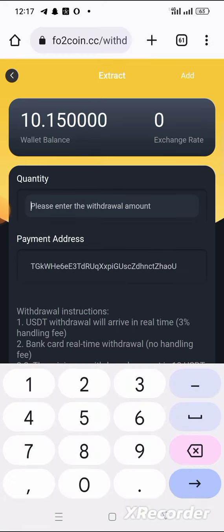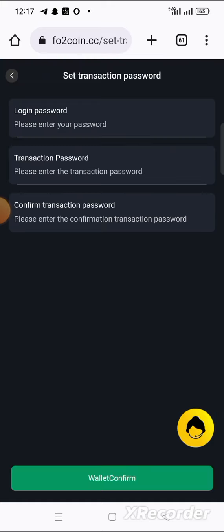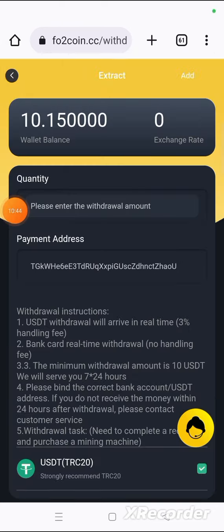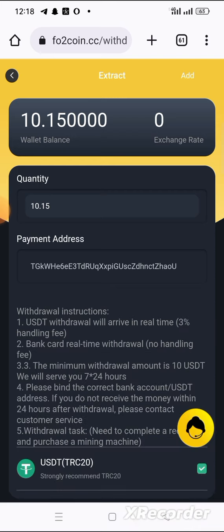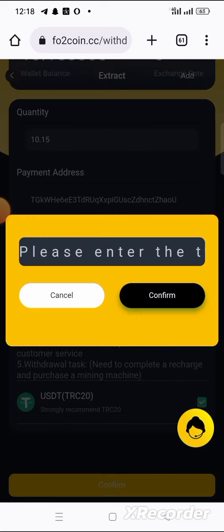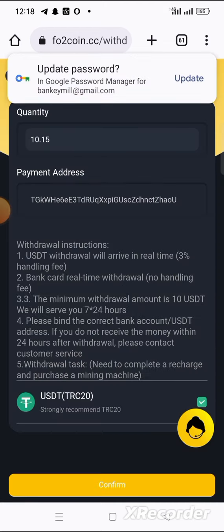When you click on extract, input the amount you want to withdraw. I want to withdraw 10 USDT — you can only enter whole numbers. I also need to set up my login password and transaction password first. Done — now I'll input the amount. Let me try 10.15. Then click confirm and enter your transaction password.